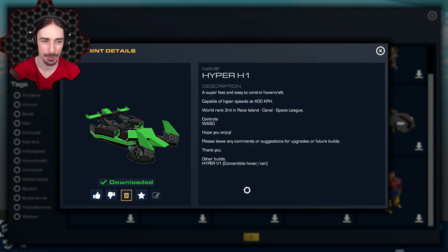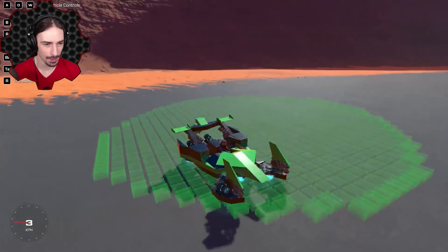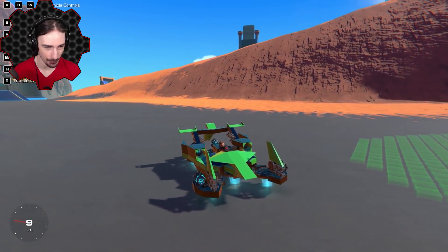Up next we're going to be looking at the Hyper H1 — a super fast and easy to control hovercraft capable of hyper speeds around 400 kilometers an hour, apparently got third place on the canal on Race Island. This is by Braval. Let's check this thing out.